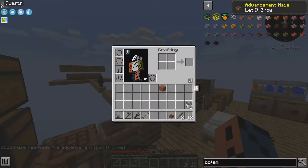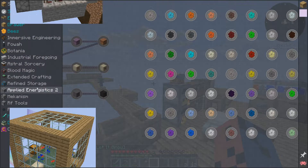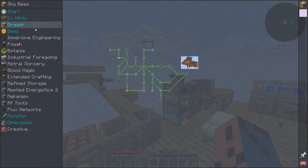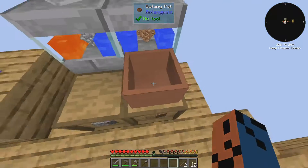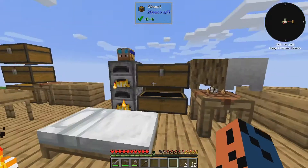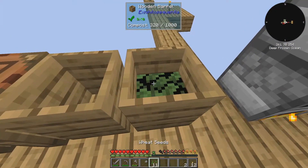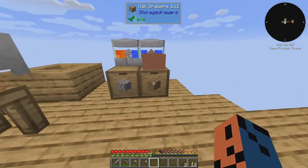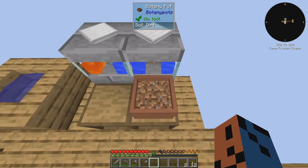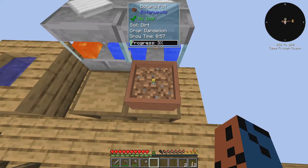I think it might have been a quest somewhere. Doesn't seem so. We can place it down anywhere — I'll just place it on top of here. We need a piece of dirt, which conveniently we do not have. Let's get one. And let's get a dandelion, put it in here. We can harvest this one in a minute.